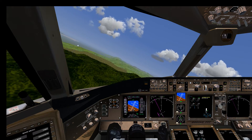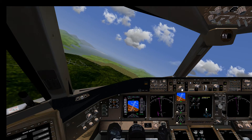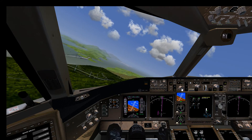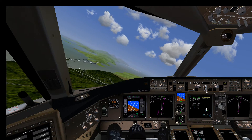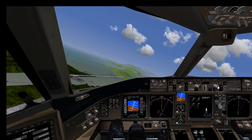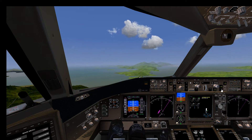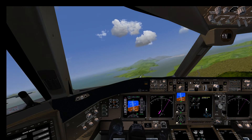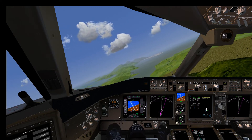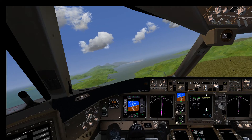Here we already have the runway in sight where we are planning to do the landing maneuver. Let's lower the speed, but I will keep the flaps at 15 degrees the whole time. We are ready to intercept the glide slope — we should now start sinking at around 700–800 feet per minute, which is the standard 3-degree glide slope.